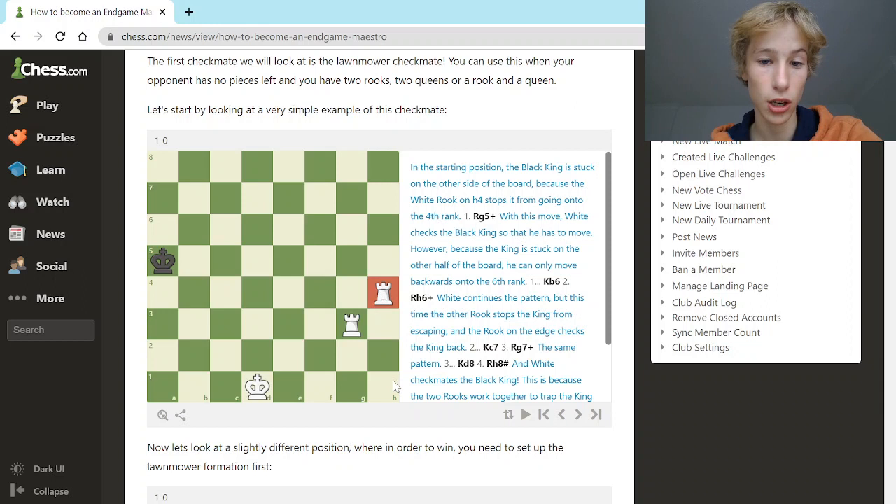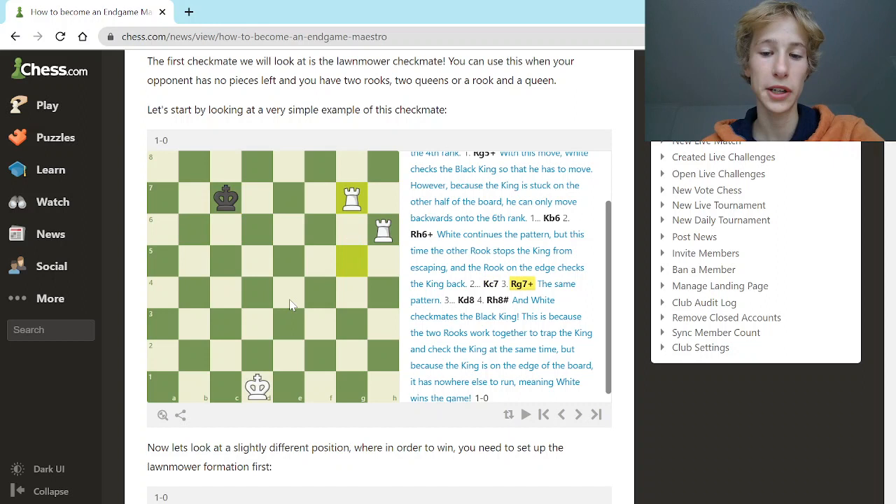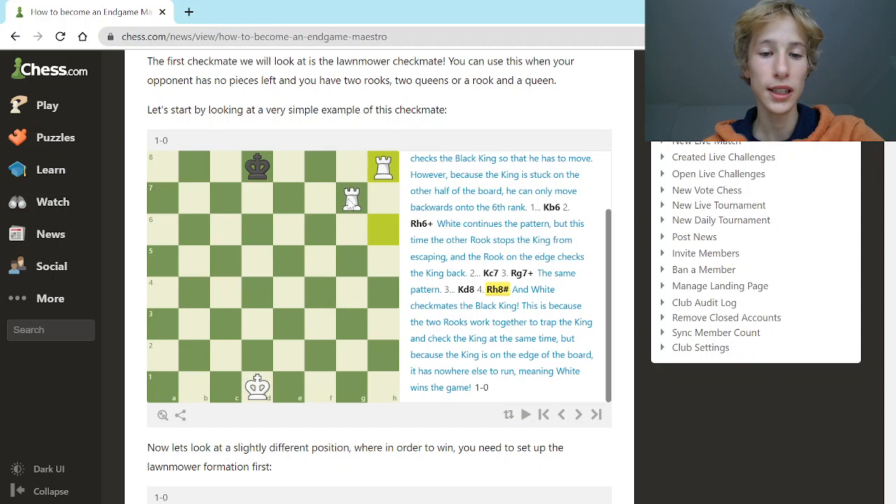We're going to start by checking the black king with the other white rook, and because the king is blocked by the rook cutting off that line, the king has to go backwards. White continues the pattern but this time the other rook stops the king from escaping, and it's the rook on the h file which does the checking. The pattern continues — the king moves back another file, white checks again, and once white delivers the final check it is checkmate because this rook stops the king from escaping. The king is trapped on the edge of the board with no safe squares.